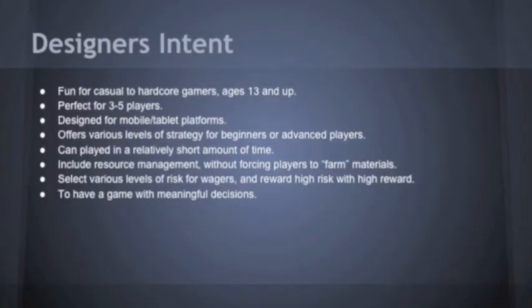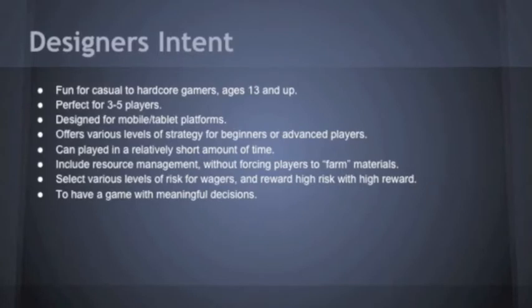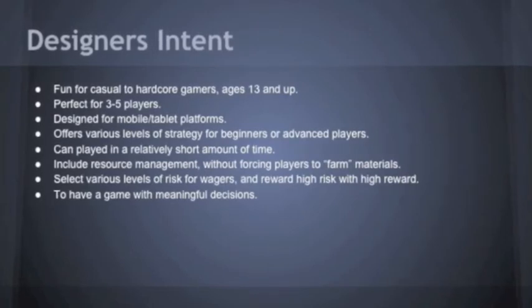When we designed Crazy Catapults, we had a few different ideas in mind. We wanted to make a game that was fun for a wide range of players. Casual players will enjoy it for its simplicity, while more strategy-based players and hardcore gamers will enjoy the risk and numbers game that can be played with the wagering system. Anyone aged 13 and up can easily jump in and enjoy the family-friendly gameplay with up to four of their friends.